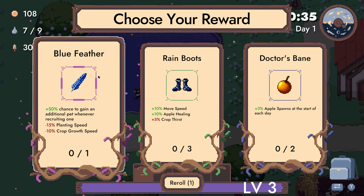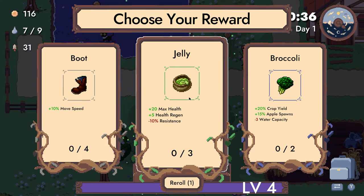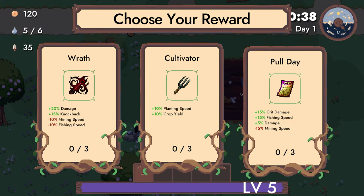We got a big fish — that's pretty good. 50% chance to gain an additional pet whenever recruiting one. Look, this is what we're doing. I guess we don't need water capacity if all of our pets are doing all of the watering.